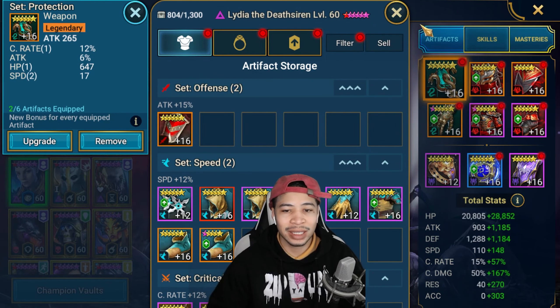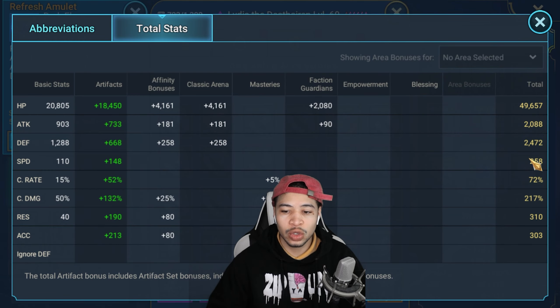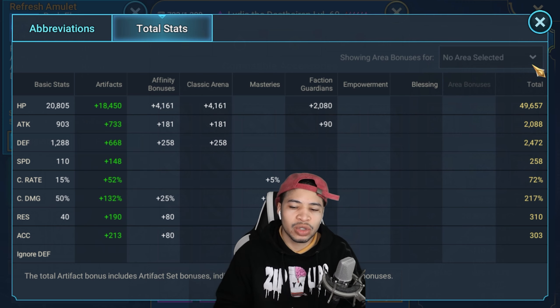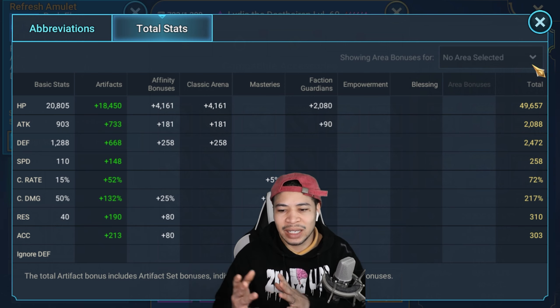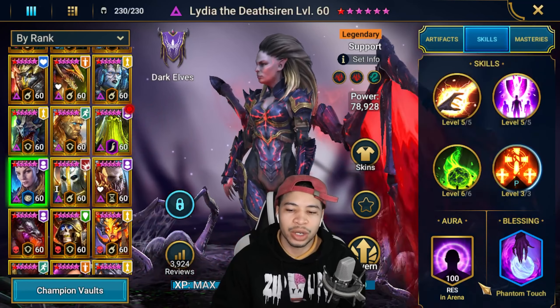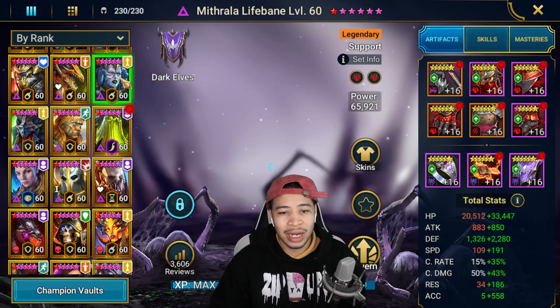Cold Heart's masteries go down into Helm Smasher. Lydia is in perception and a protection set with a blood shield and refresh amulet: 240-258 speed, some crit damage. I did have her crit-capped for Fire Knight but recently swapped her gear. She has 310 resist, 303 accuracy. She has Phantom Touch because I was using her in Fire Knight, and I primarily use her in Hydra at the moment.